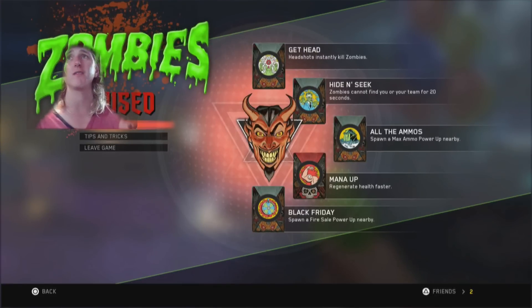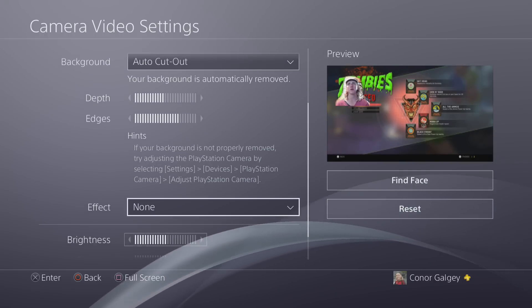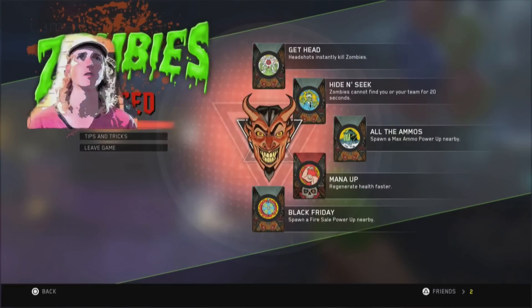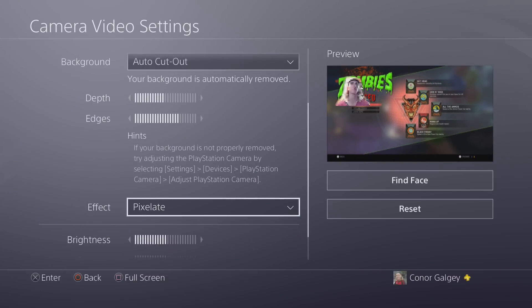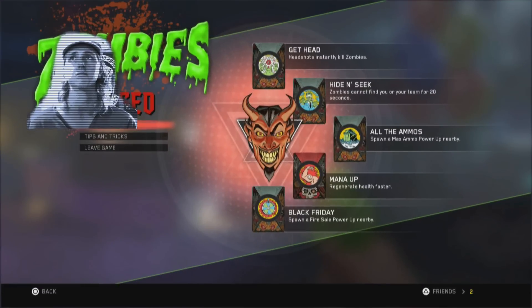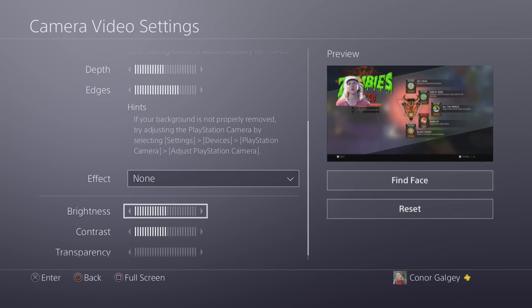If you go down to Effects, you don't really want to mess around there — they're not very good. Comet looks like crap, Pixelate looks even more like crap, Scan Lines looks right but still pretty crap, and Toy Camera — I don't know why you'd want any of them. I'll just keep that on None.